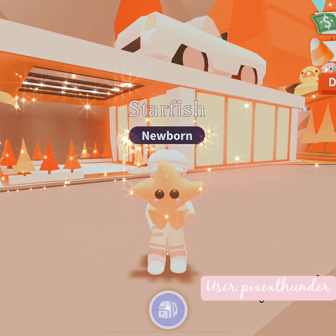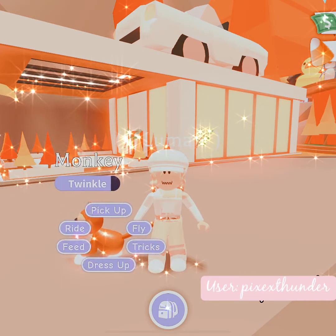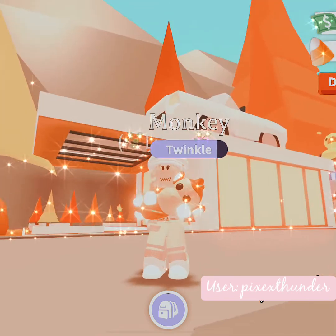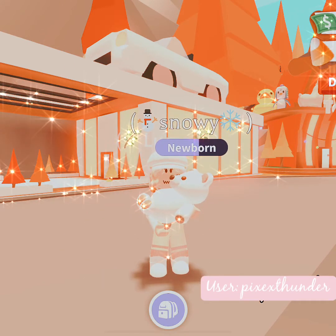The next pet I have is a starfish. I got this one from collecting my stars, then I got another starfish by trading a ride potion for it. Then the next one I have is this neon monkey — when I got my arctic reindeer, the person added this. I still don't have a name for it but it's cute.